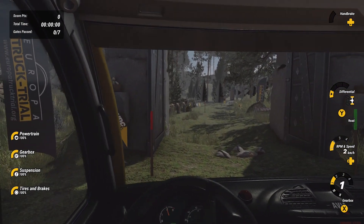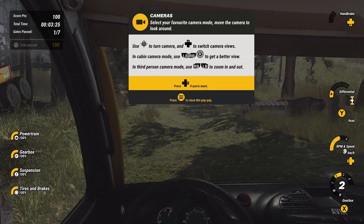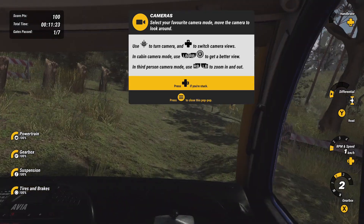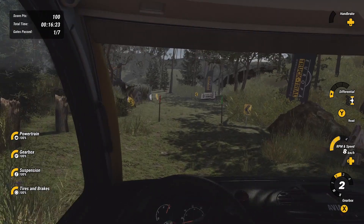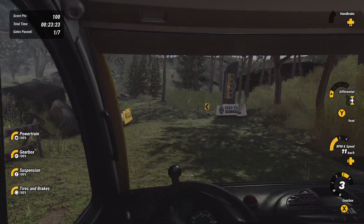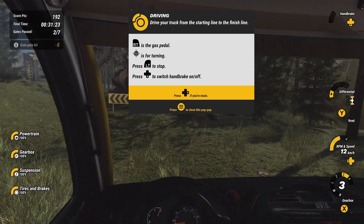Already starting off in the wrong gear. How do I change my view? I guess we're staying in this initial camera — oh wait, we can lean in and out of the car. That's really loud on the outside, so let's not do that. I gotta remember to keep gearing up, gas pedal going, handbrake off — okay, we had the handbrake on, we want to take that off.